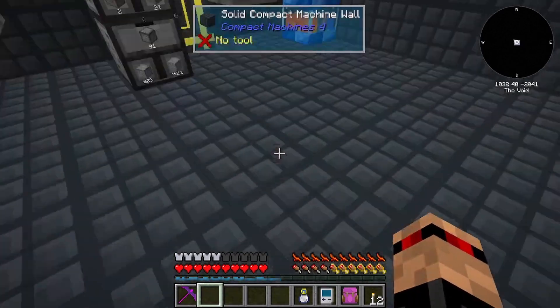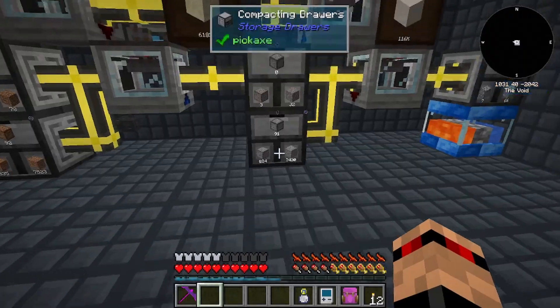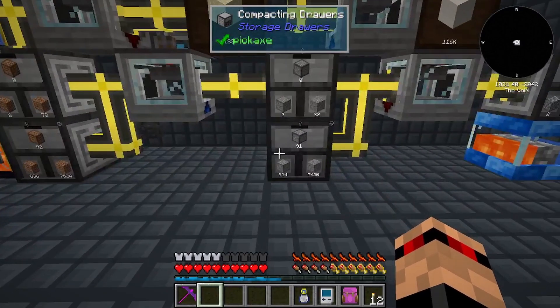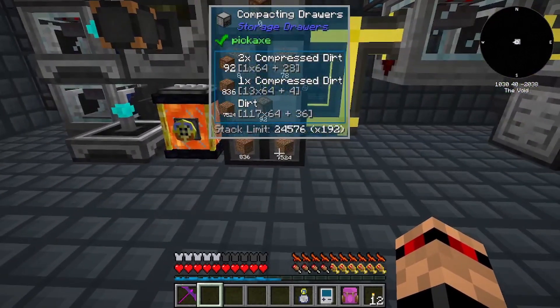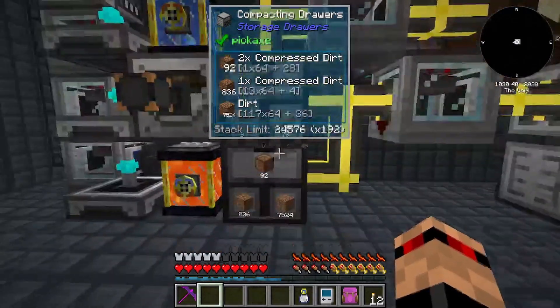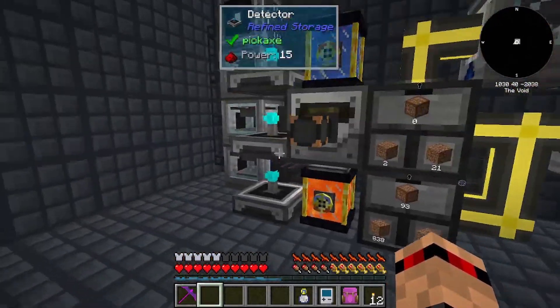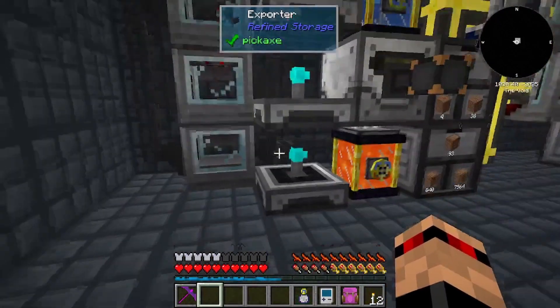I didn't have any sand - it was at zero - so I didn't have to do anything with that one. I just pulled out all the upgrades. I didn't have any gravel either, but I did pull out some of the dirt - there was like a couple thousand dirt in there so I put that in here.